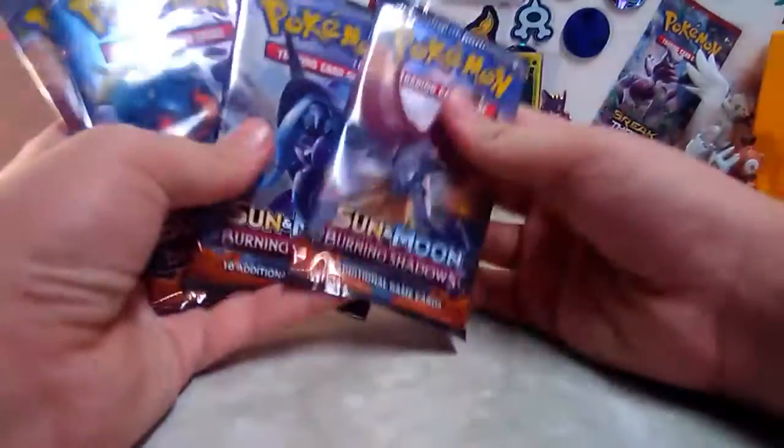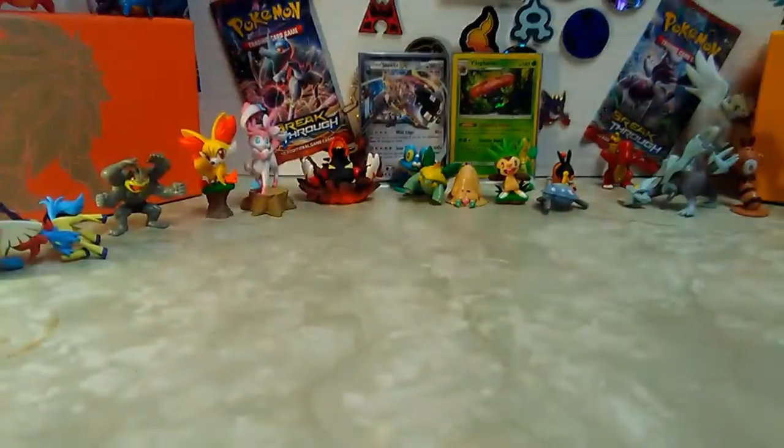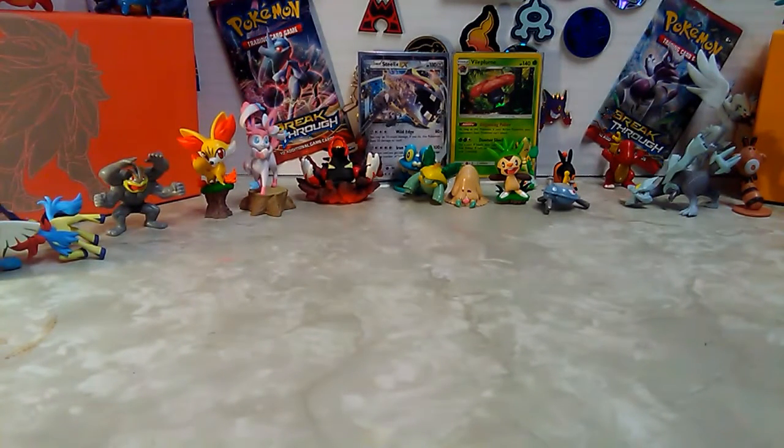So I got Ho-Oh, Tapu Fini - two Ho-Ohs, Tapu Fini and Marshadow. He got two Marshadows, a Ho-Oh, and a Necrozma pack.